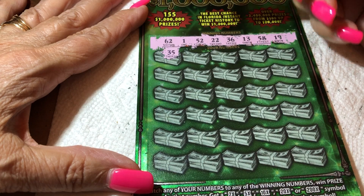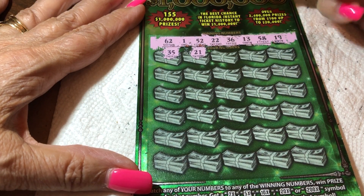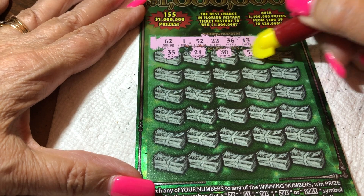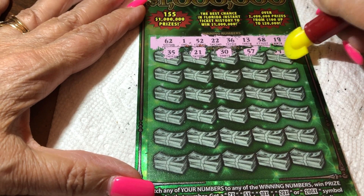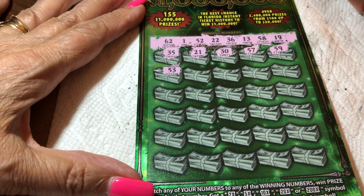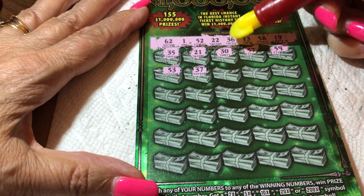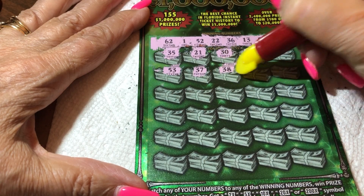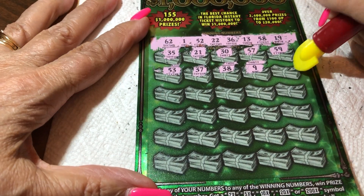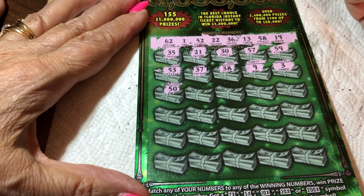I want something good. 21 — ours is a 22. We're just going to play this game. 30 — I don't have a 30. 57 — we have a 58. They're very close, and we have the other side of 58, we have 59. 53 — we have a 52. These are all one-offs. For a few days now we've been one-off tickets. 37 — we have a 36 and a 38. No match. We got a 9, no 9. Our only single digit is baby 1. No 3.